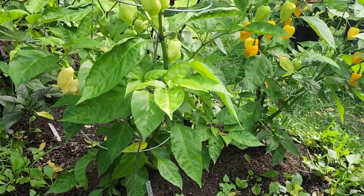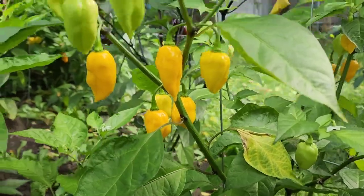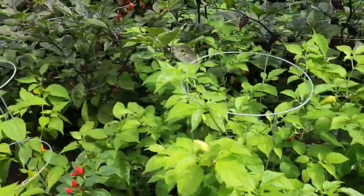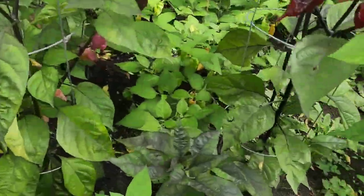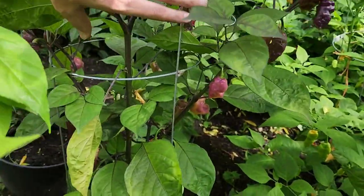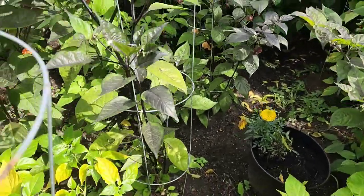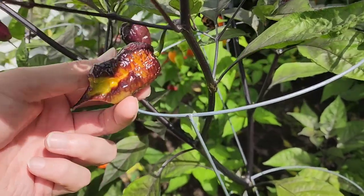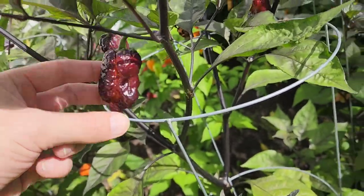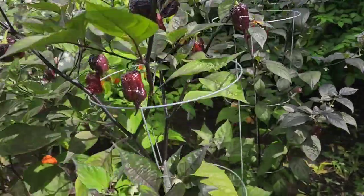And then we have some KSLSB crosses — one turned out white and the other turned out yellow, both the same shape. Let's get in here a little bit. We've got another dreamweaver — this plant isn't as cool as the other one. And another purple gator jigsaw — this is a lot more dark. Or does it just have more exposure to the sun? It might just have more exposure to the sun and is therefore seemingly throwing a different phenotype.